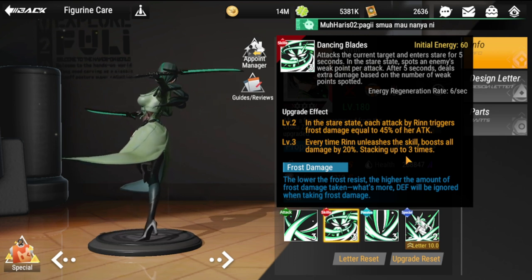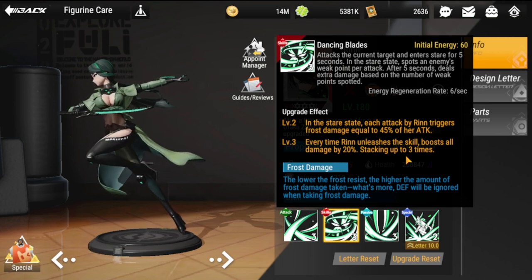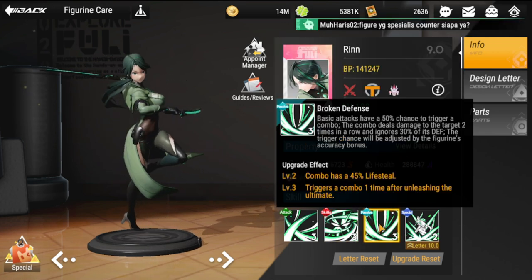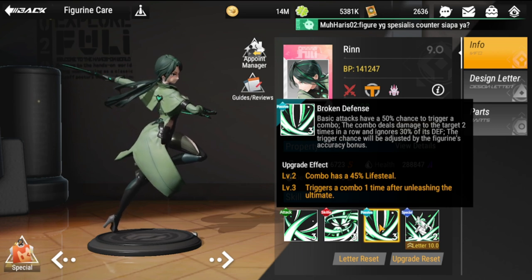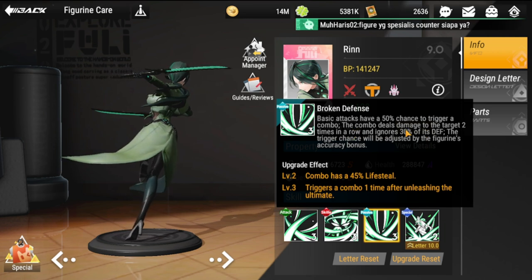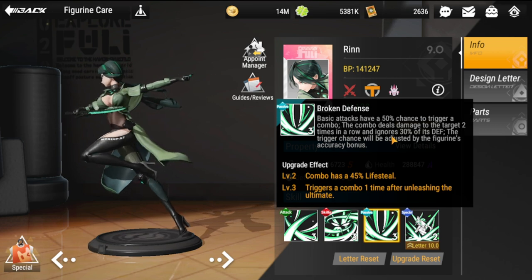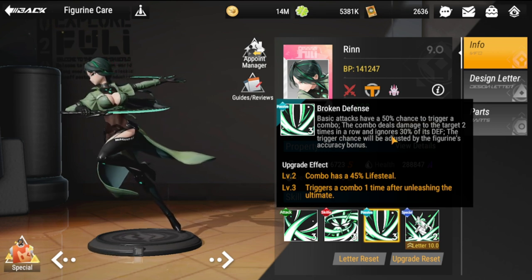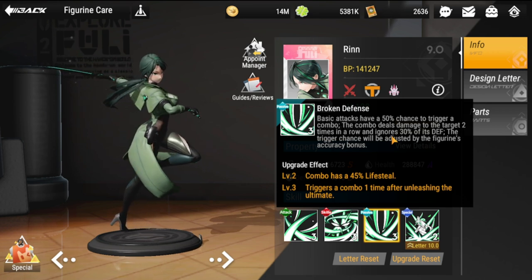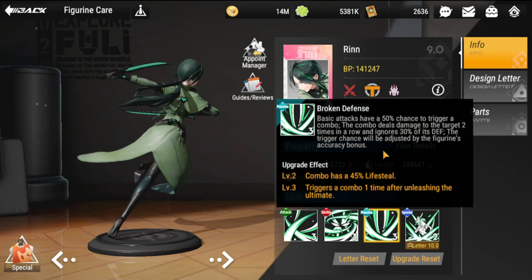As you can see, she's a can opener — she can open up tanks and decimate them with her ultimate alone. Her passive is called Broken Defense. Basic attacks have a 50% chance to trigger a combo, which deals damage to a target two times in a row and ignores 30% of its defense — again boosting her damage. The combo is a series of attacks she unleashes.